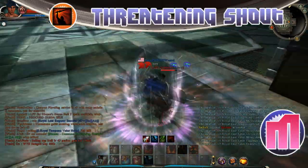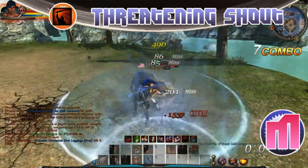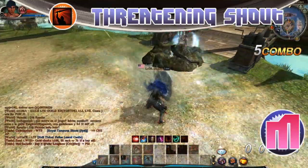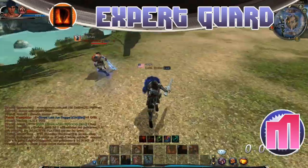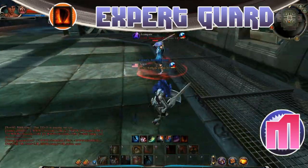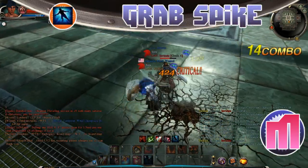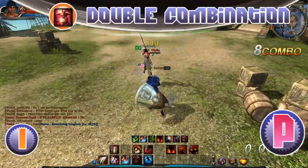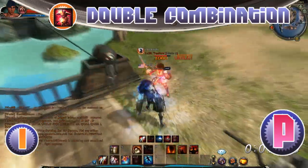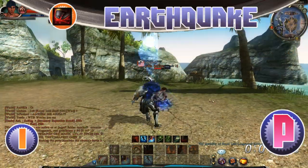Threatening shout: I cannot suggest enough to max this skill if you have the skill points — it causes a massive, long-duration slow in PvP. Expert guard: I can't see you using this skill unless you max it — at higher levels it causes a wider range and a knockdown even on block, so it's great in any situation. Grab spike has a lot of damage potential, so max it hands down. Double combination — definitely get it at level one, but I'd say preference; the first hit causes a stun, and every hit after that grants an iframe so you can't be hit during it.